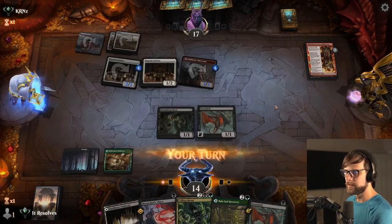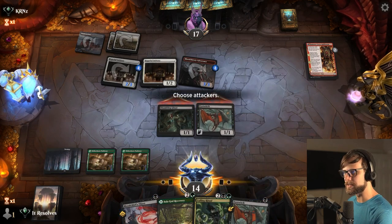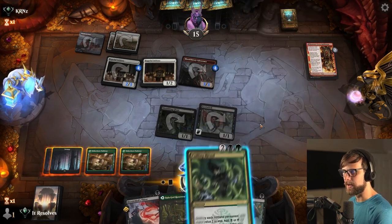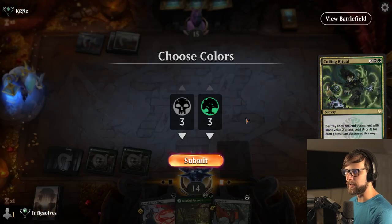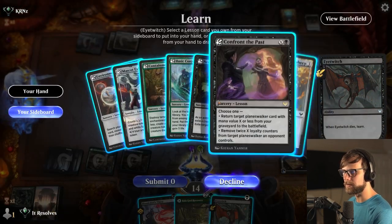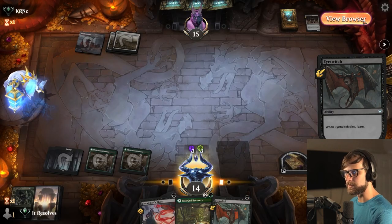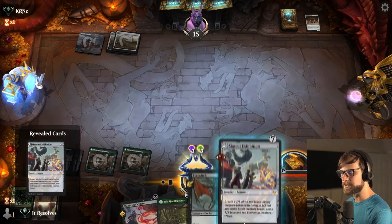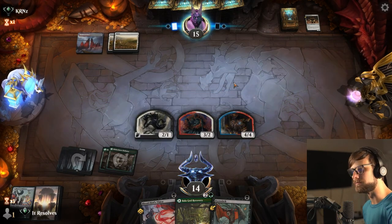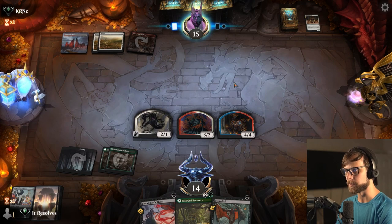Let's attack in first. Now the question is do we Culling Ritual now? I think we do pretty reasonably here. We get quite a bit of mana as well so we can actually bring that back with the Balagued Recovery. We have six to seven mana available right now, so I'm just gonna Mascot Exhibition on turn four. That seems pretty good. Turns out Culling Ritual is super good against a Boros aggro deck.